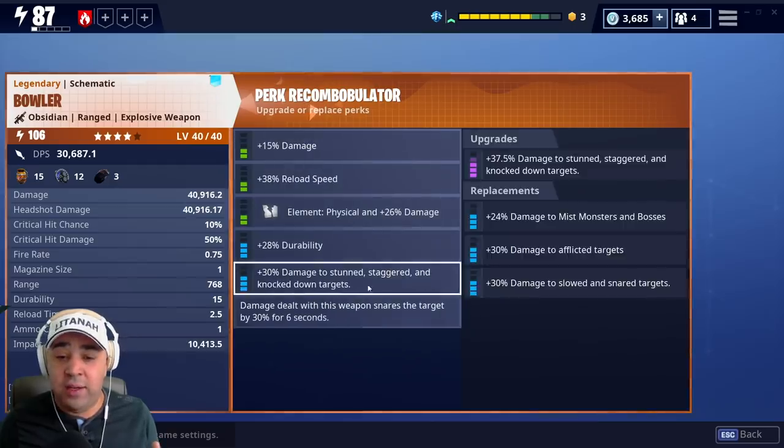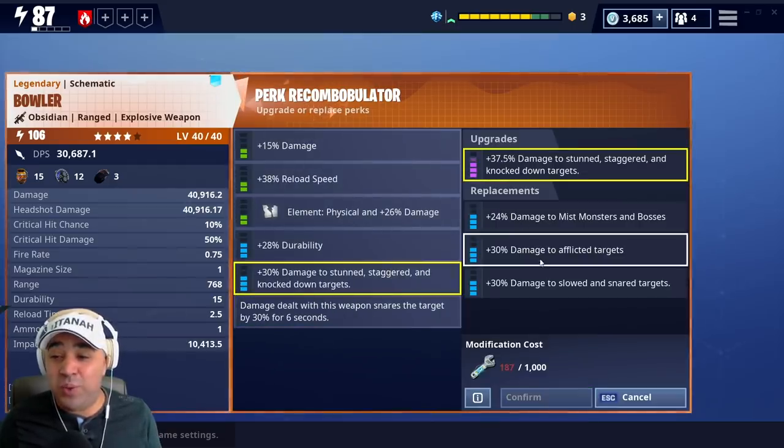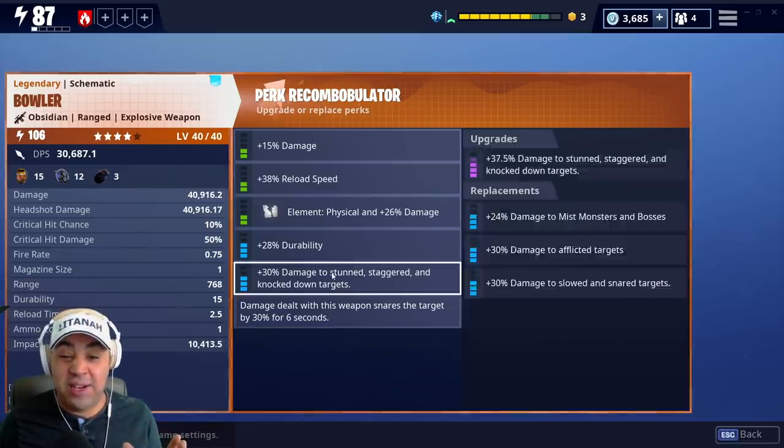Damage dealt with this weapon also snares a target for six seconds. Let's have a quick look at what we can change. We can't change the final perk, so that snare is going to stay. You may as well change that one to 30% damage to slow and snared targets once you've got it. I'm hoping it does enough damage to not even need that, but we'll see.